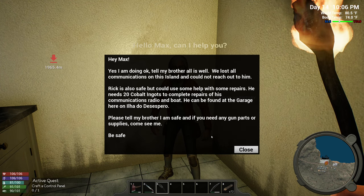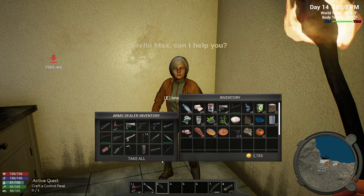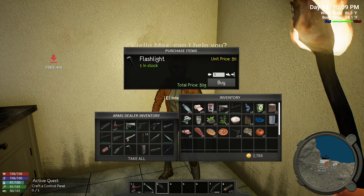He needs 20 cobalt ingots to complete the repairs on his communication radio and boat. He can be found at a garage here on this island. Please tell my brother I am safe and if you need any gun parts or supplies, come see me. Be safe. Okay! Flashlight — I won!